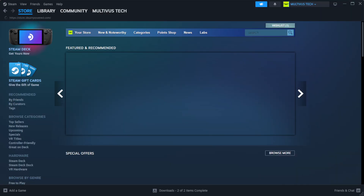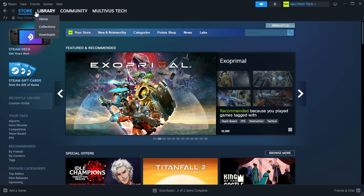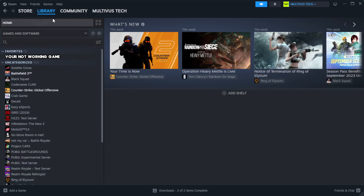Open Steam. Go to the Library. Right-click your not-working game and click Properties.